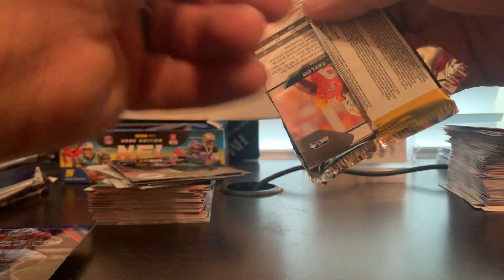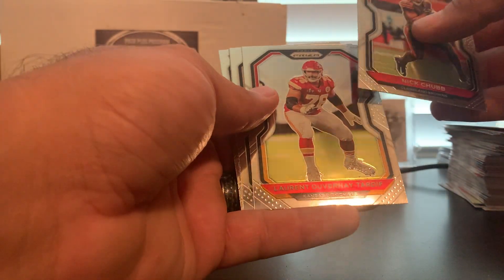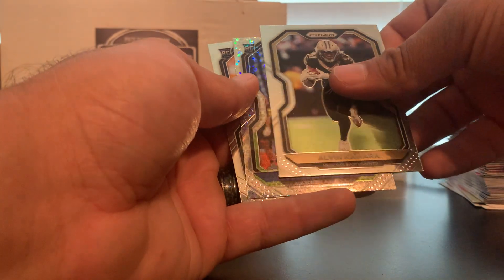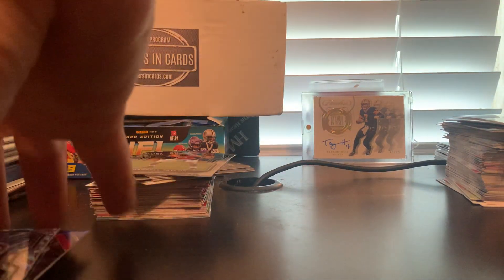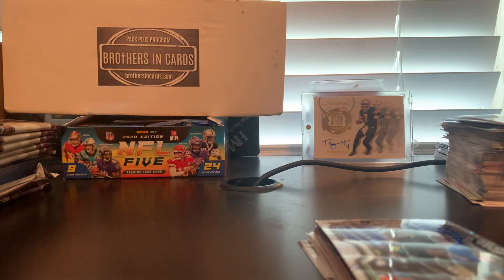And our last pack — Prism No Huddle, which was the gold feature this month. Nick Chubb, Duvernay, Tardy, Alvin Kamara, DJ Jalas rookie, and Darrell Taylor rookie. Nothing great in there in the last couple packs, but the first half was very good to us. We definitely can't complain about getting what should have been three autos.